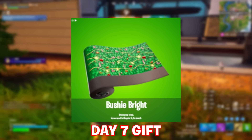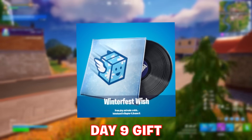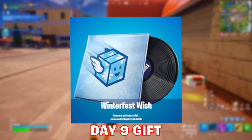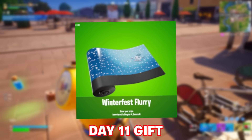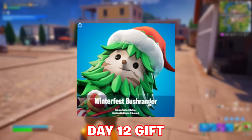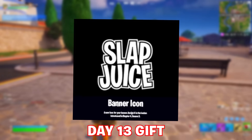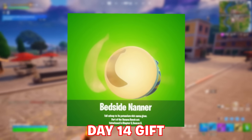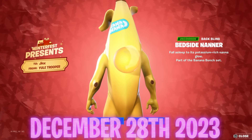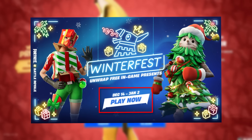Day seven is the Bushy Bright Wrap, day eight the Christmas Doggo Blocko Spray, day nine the Winterfest Wish Music Pack with the Ship It Express logo on it, day ten the Perfect Pivot Glider, day eleven Winterfest Flurry Wrap, day twelve our next free skin — Winterfest Bush Ranger, day thirteen a Slapjuice Banner, and the long-awaited Bedside Banana back bling on day fourteen. This final gift will be available December 28th at the earliest, with the event going on until January 2nd, 2024.